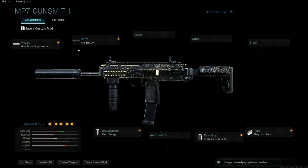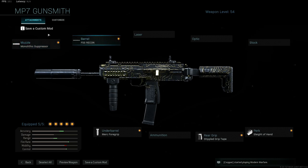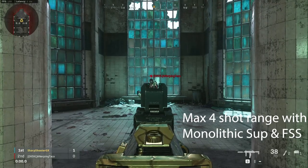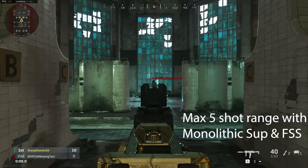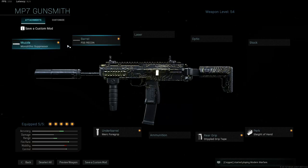We're gonna show you guys the class setup on the screen here. This video is gonna be short, so we'll just go ahead and jump right into it. What's really important is the combination of Monolithic Suppressor and FSS Recon — the muzzle and the barrel. Together, these increase the damage range. If you watched Turbo Man's video, he did a test with these attachments and it made no difference, but I think they've since patched the attachments to where they actually work. I'll put it on the screen.